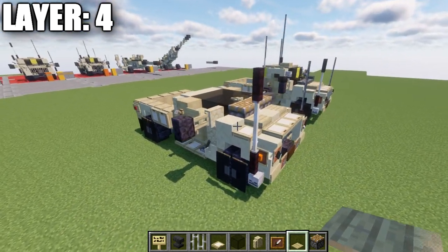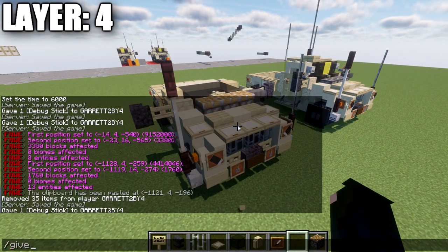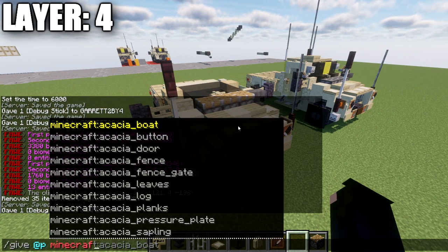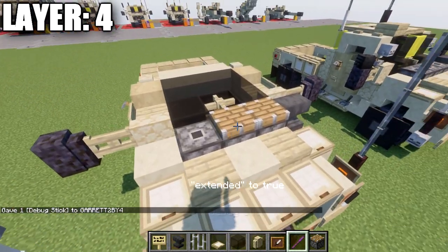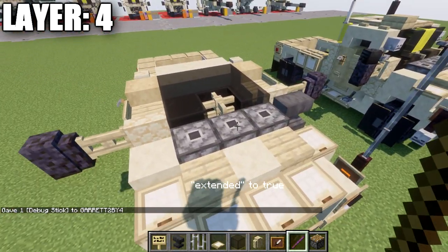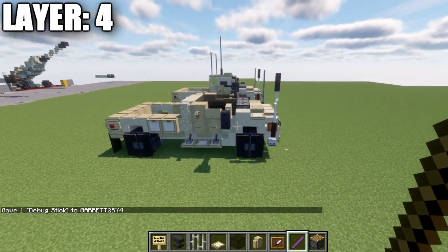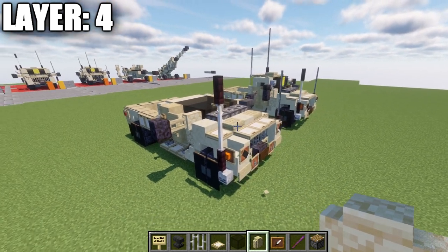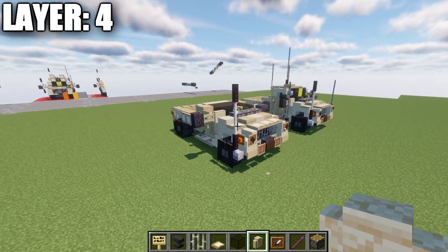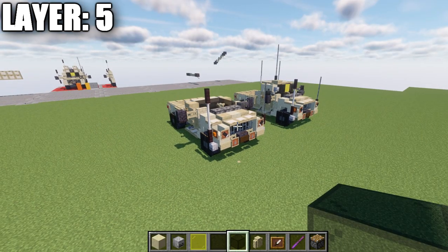At this point, if you're on Java, type in the command /give @p minecraft:debug_stick. Pressing enter gives you the stick — go to the pistons, right-click them to get rid of the top portion, which helps with the sloping for the front of the truck. End stone portal frames work as a good substitute for non-Java players. That wraps up this layer — let's move on to layer number five.